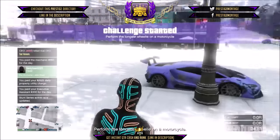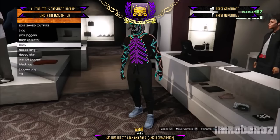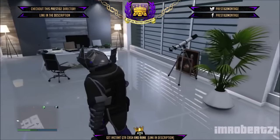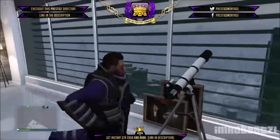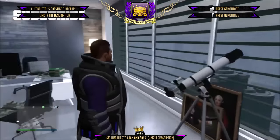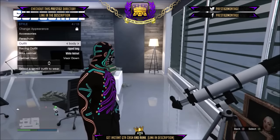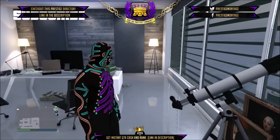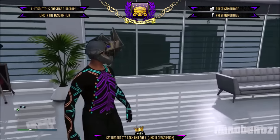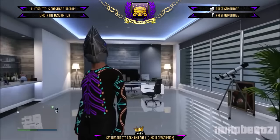Now to change the mask, save the outfit and go to your apartment. Now change the mask. In my case, I'll be using the juggernaut mask. Now run to the telescope and quickly hit right on the d-pad twice. You should be standing in front of the telescope. Now hold down select, go to style, and pick the outfit with the bodysuit mask. When you walk away from the telescope, you should have the juggernaut mask on the bodysuit outfit. Save the outfit and you're done.